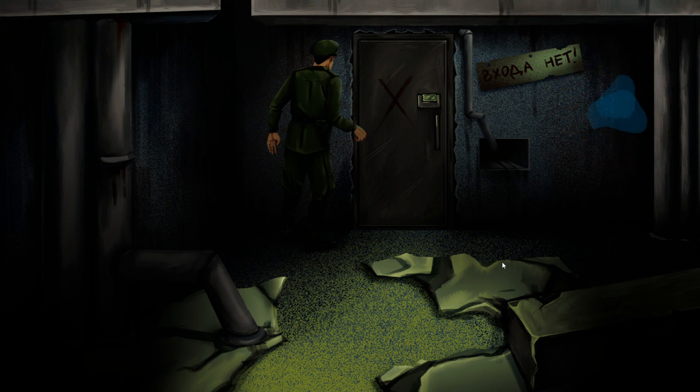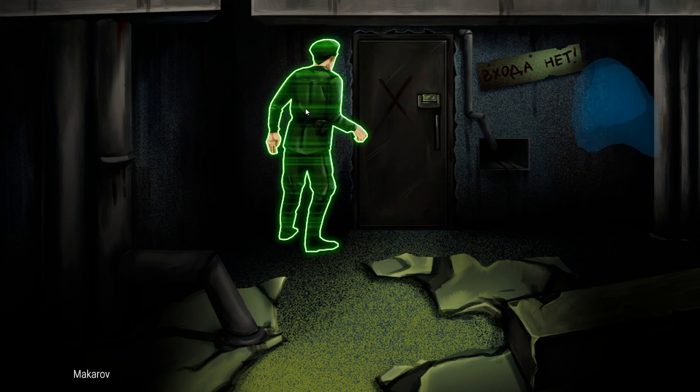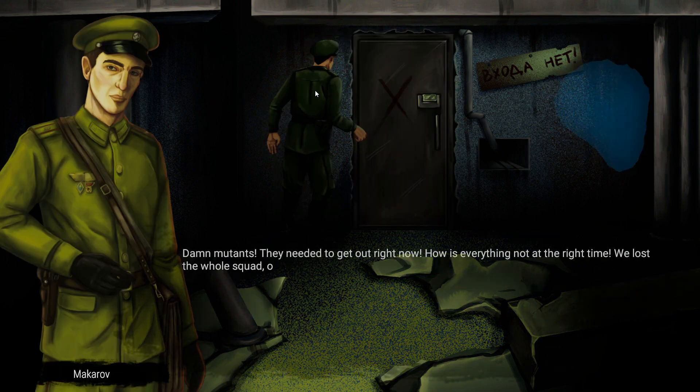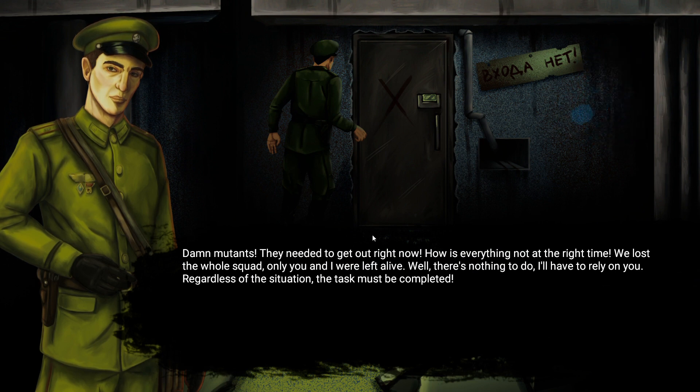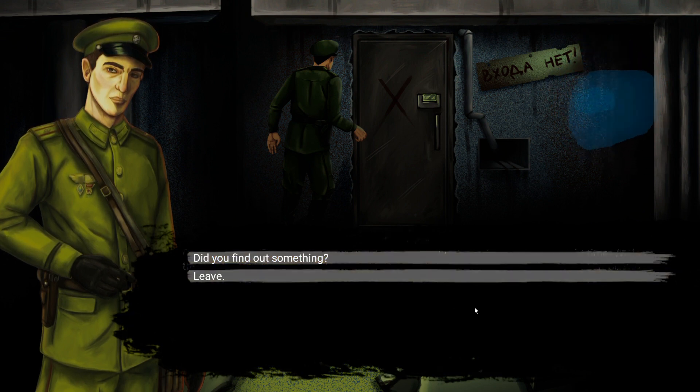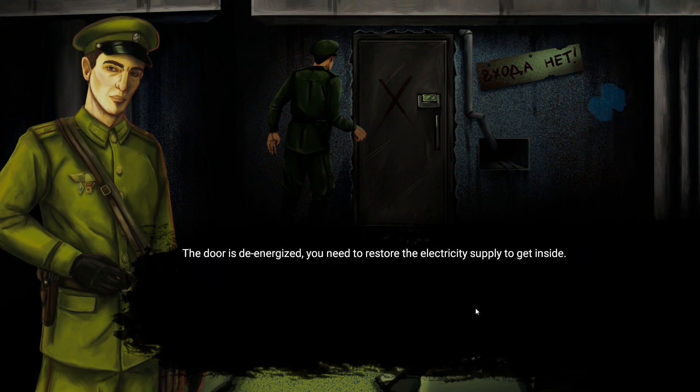So this guy is called — he's holding me captive — but it's just me and him left; the rest of the team got eaten by mutants. Let's see what he has to say. "Demons, they need to get out right now. We lost the whole squad, only you and I were left alive. There's nothing to do, we'll have to rely on you. Regardless of the situation, the task must be completed."